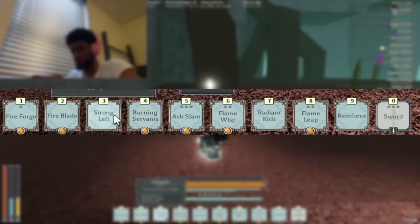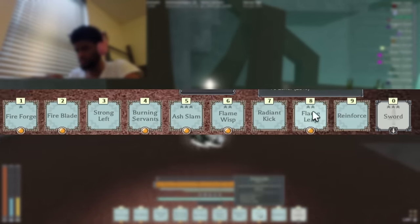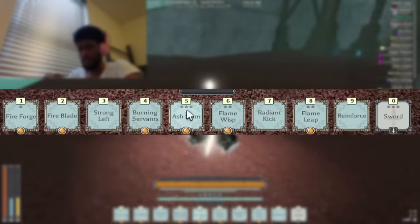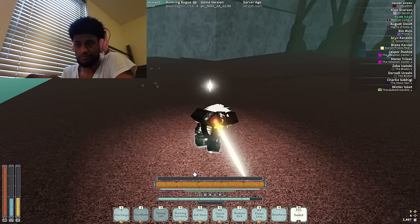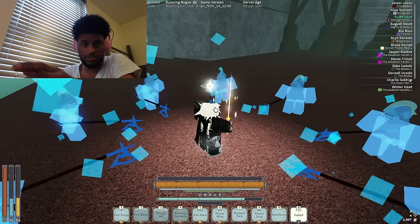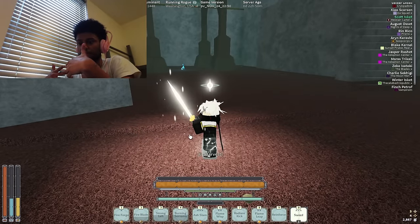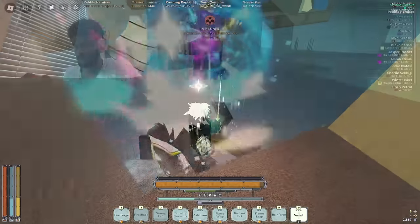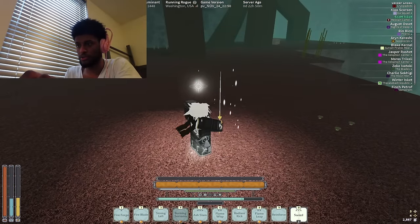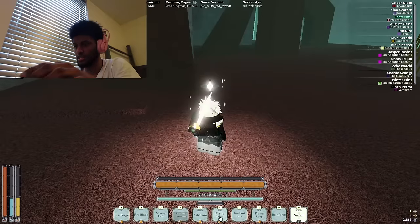Let's go over the flame charm mantras. We have fire forge, fire blade, strong left — it's not a fire mission but burning servants — ashlam, wisp leaf, reinforce, and radiant kick. Essentially you have three guard breaks: strong left, fire blade, and burning servants. The idea is that you're playing off of M1 feints, so you'll M1 and then use the mantra. A good example could be M1 into burning servants.